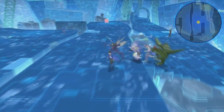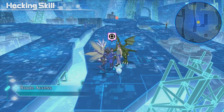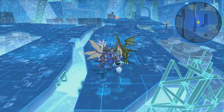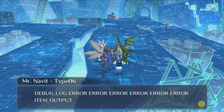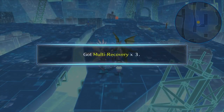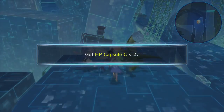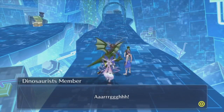Alright, let's go up here and heal this guy. Delete floors? Restoration. Debug log error, error, error, error, error, error. Item output. Thank you. Multi-recover — those are good. We got another hacker memory, we can check that out after this. HP capsules C — not as good, but I got like 60 of them so we should be fine.